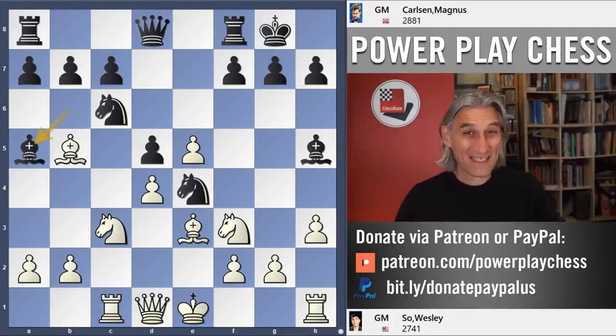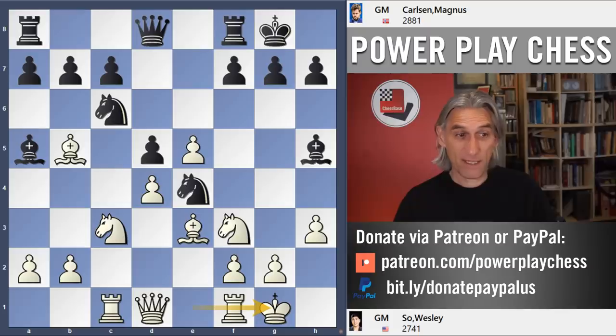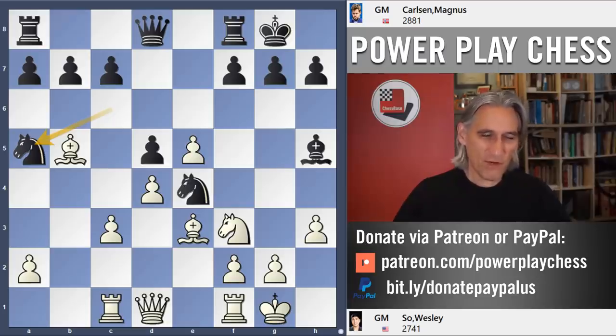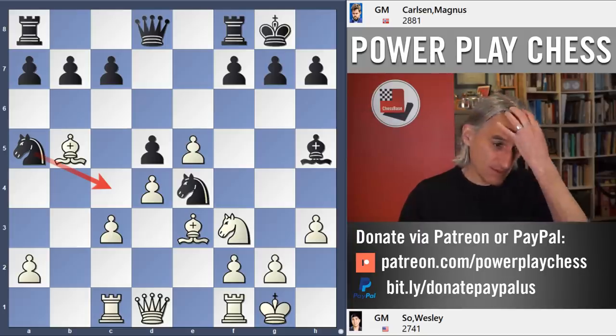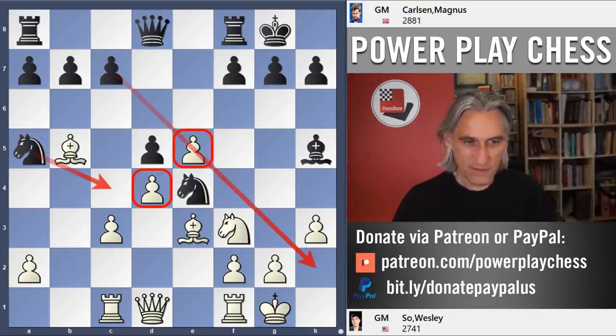Rook c1 was played. Carlsen played bishop a5 after six and a half minutes of thought. I would say rook c1 has already paid dividends if Carlsen is having to think for six and a half minutes — remember they only start with 15 minutes on the clock. So bishop a5 pins. Castles steps out of one pin at least. Then bishop takes knight and knight a5. Carlsen playing in a positional way, trying to find a nice square for that knight on c4. But he has given up his dark-squared bishop, which must have come as some relief to Wesley — he no longer fears any pressure on d4.